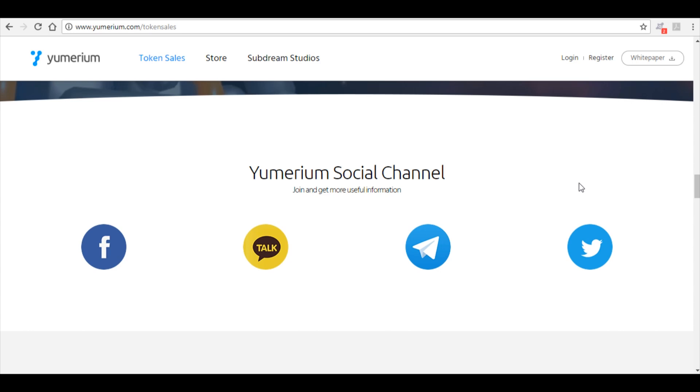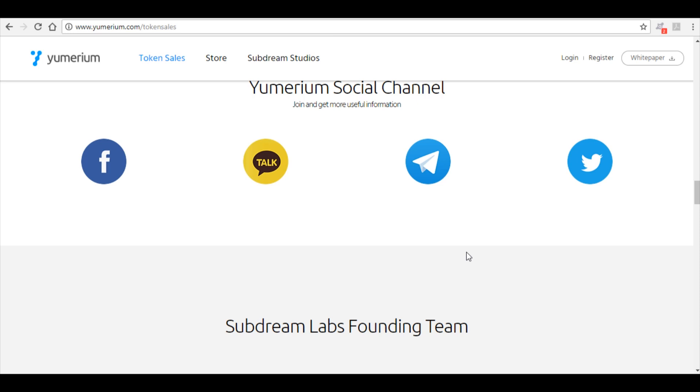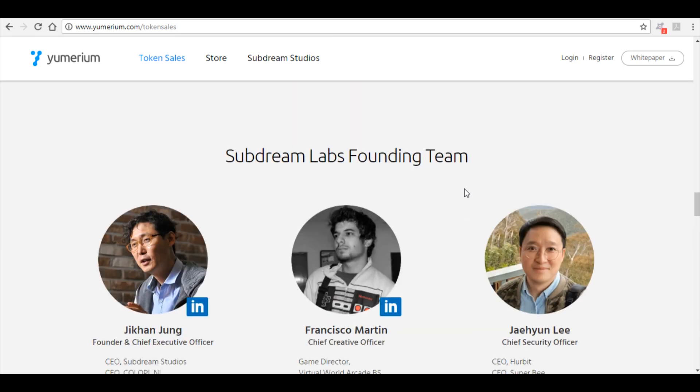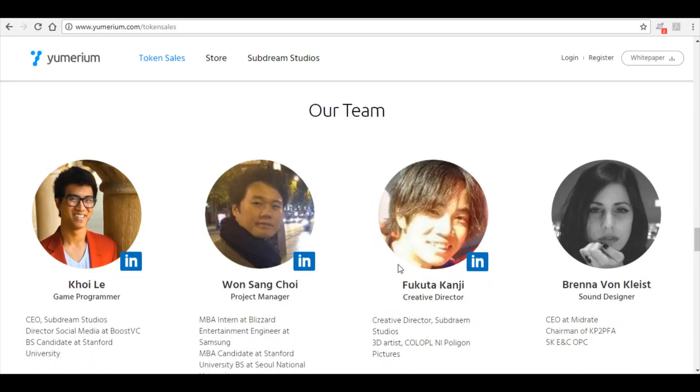With their social channels, they have a Telegram, so make sure you check that out. You can also follow them on Twitter and Facebook, and they have Keikoa as well. There's the Subdream Labs founding team — you have Jacan, Francisco, and Jaquan. They've been in the industry for quite some time in the gaming industry and they're well-educated, so it's good to see the team knows exactly what they're doing.